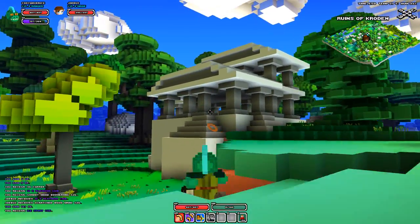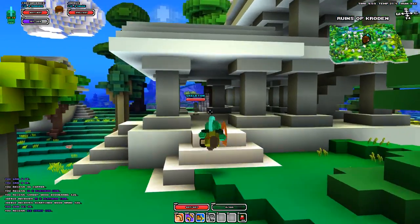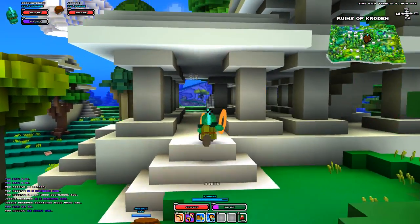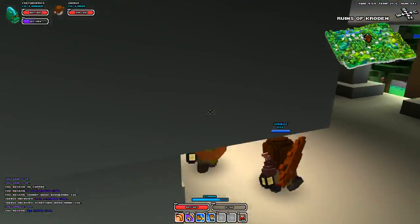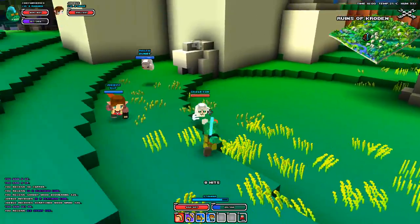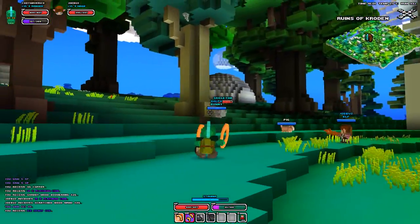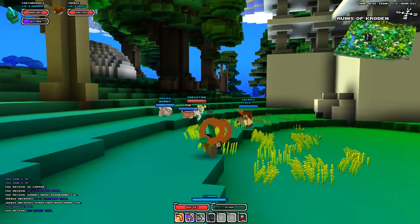Whenever you throw the boomerang and it hits something it kind of stops. There's a pig - he's on our side! Go aggressive pig. I guess it's supposed to get me away from mobs.